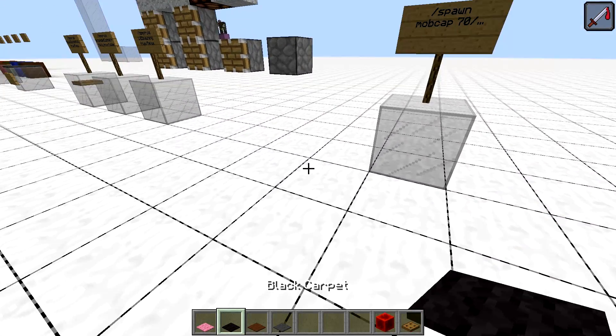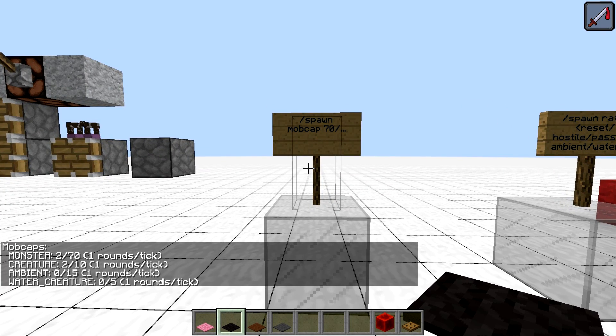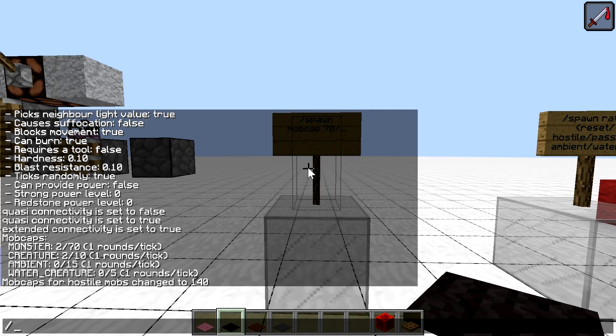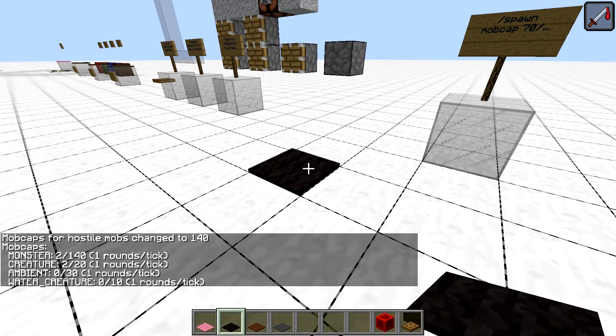Next is the 'spawn mobcap' command, where we can change the default mob cap sizes for the game. The default is 70 mobs per player, assuming their loaded areas don't overlap. Many farms and contraptions are limited by this number, and to test how they would behave with many players logged in you need many player accounts — but you can use this command to increase the mob caps instead. The 70 is the default for hostile mobs, but it controls all other groups as well.